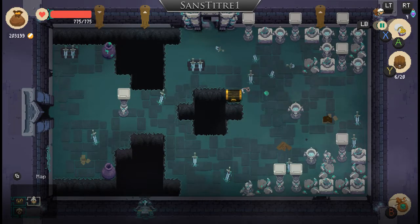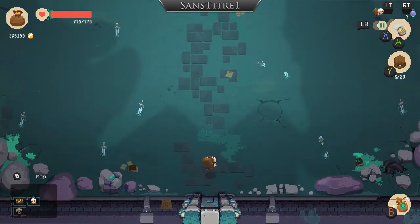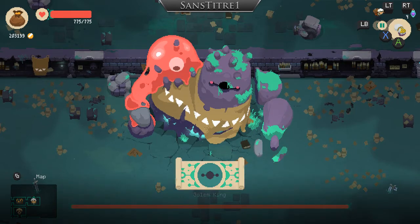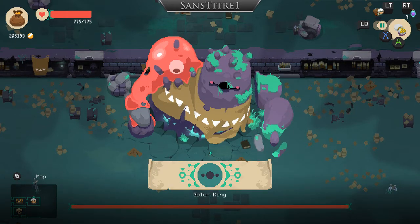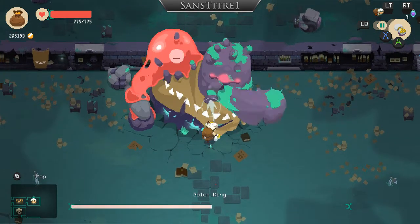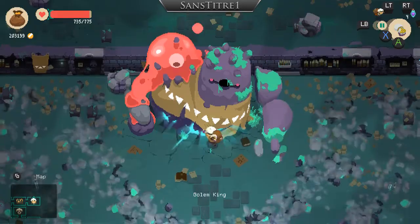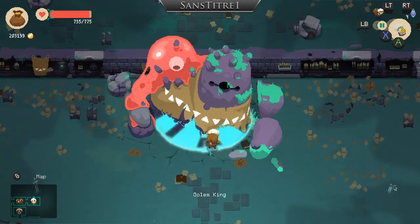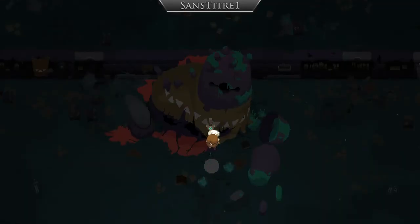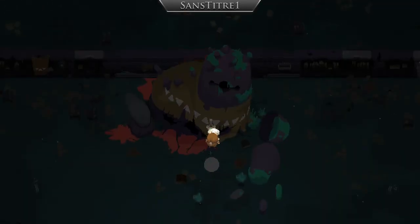What you have to do: firstly, defeat the boss. Get the key. Go to the chest.